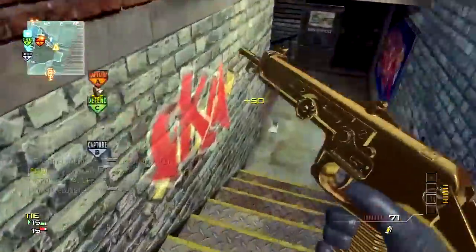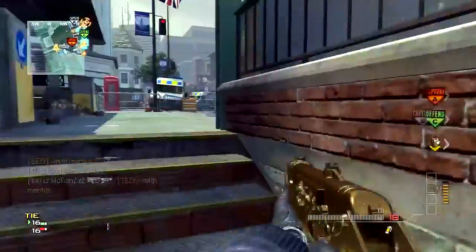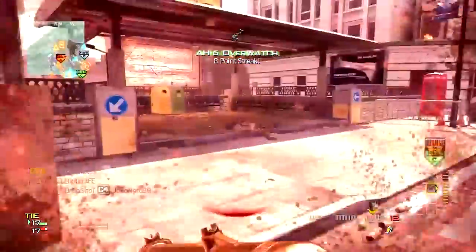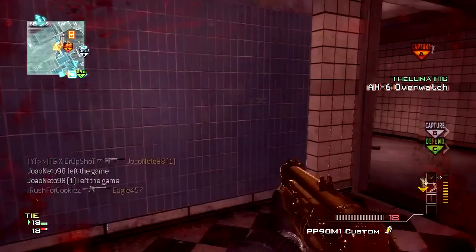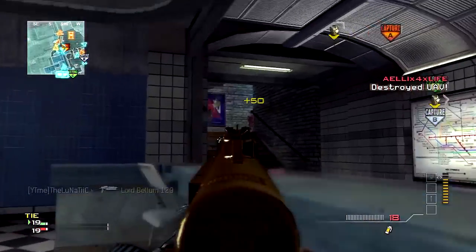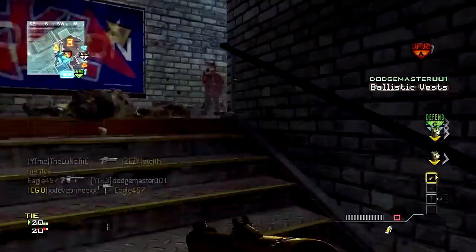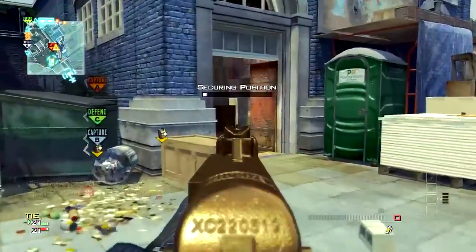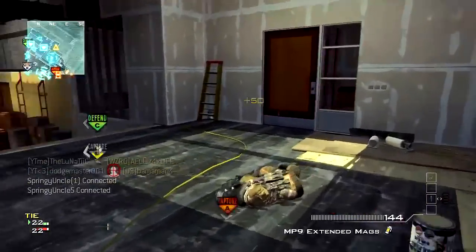I'm telling you right now, you heard it here — I don't care if somebody else already named this class, but I'm naming it for myself. This is the Lunatic class. This gun, this setup absolutely rips through people. There's no other gun in the game that kills faster, except for maybe a Barrett 50 cal quickscope to the face. This is the Lunatic class — PP90, rapid fire, extended mags. Just watch how fast I kill people in this video.